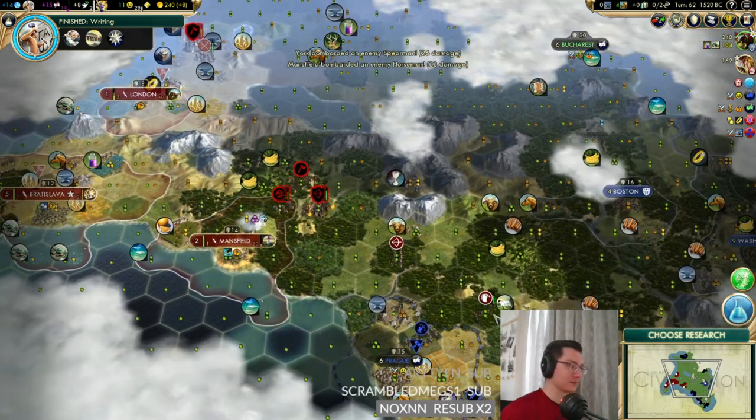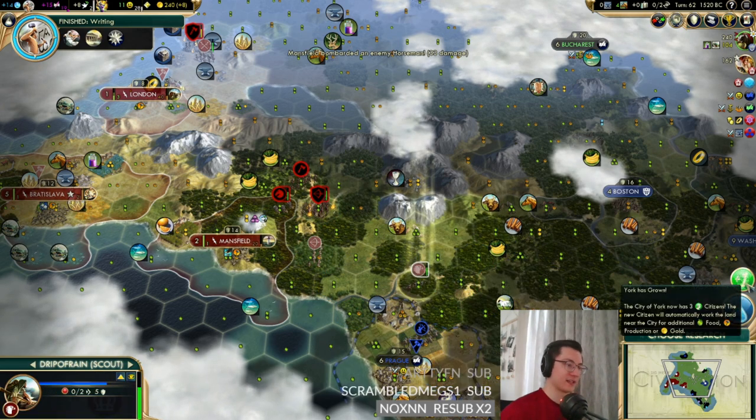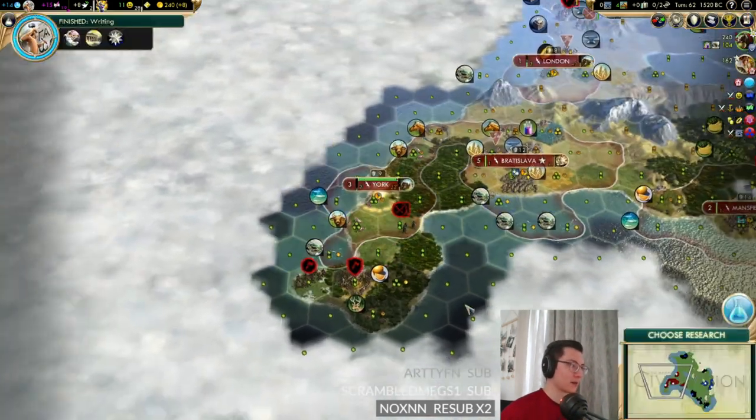Mansfield is being absolutely raided by barbarians. Let's bring Mike over and see if Mike can use their newly found squats to sort out the problems.